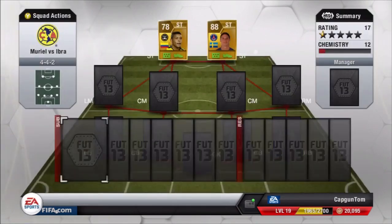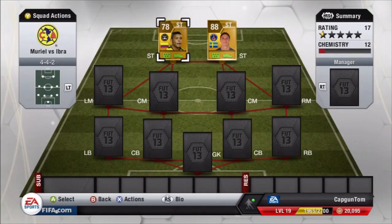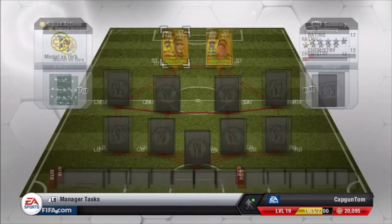Let's jump in and see how the two players measure up against each other. We're playing a 4-4-2, with Muriel in the left striking position - which will all become apparent why he's there - and Ibrahimović in the right striking position. So let's have a look at them.